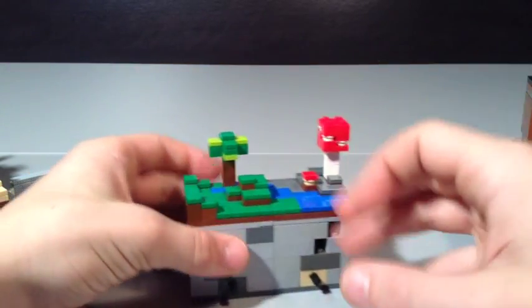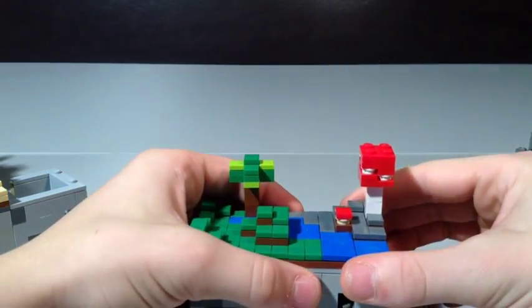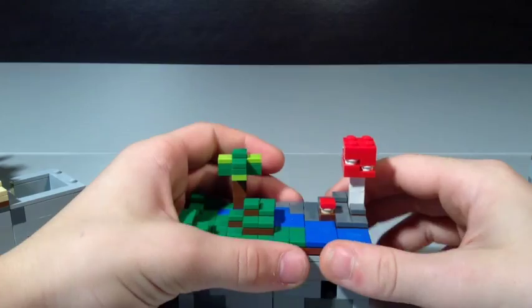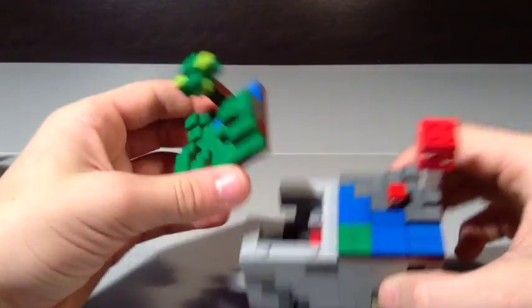So let's go on to the next part right here. Detach this right here. Then you can see you've got a little mushroom tree and a mushroom right there, then you've got another basic tree. So take this off and then there's a cavern with some water in it. And then in this one there's a little cavern with some lava in it.